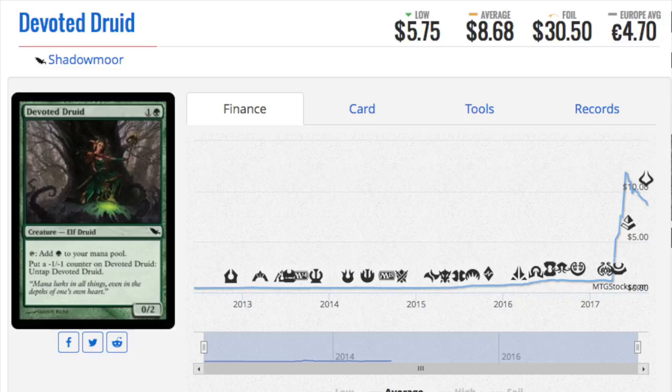Next we're going to talk about another common where the multiplier is far less than the Spirit Guide but still pretty interesting — Devoted Druid. It's an eight to nine dollar card as a non-foil and a thirty dollar foil. I own some of these in foil and quite a few in non-foil. I do hope they get reprinted because one of the more spicy new Modern decks involves this card. It's a fantastic EDH card too — I've always enjoyed playing it in Standard with Quill Spike to go infinitely big and attack with it.